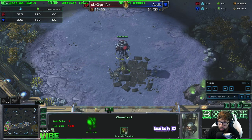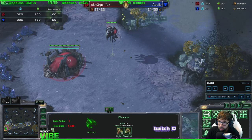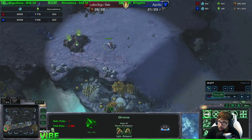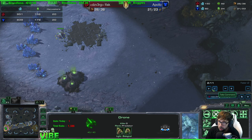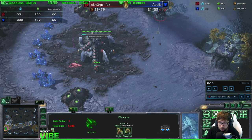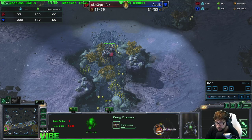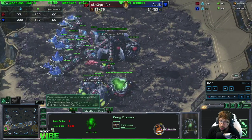Should I try to out-macro him and rush him with 200 supply of roaches? So that could work if your opponent does not play tank-turtle. But if your opponent makes tanks and turtles up a bit, that would probably fail. The only way that would work then is if you put a nydus in his base and hit him in the front and back at the same time, wipe out an entire mineral line, and then he just fell behind. Sounds hard. Yeah, exactly.